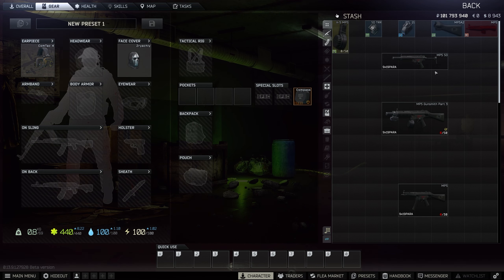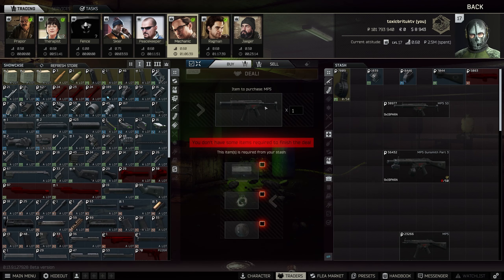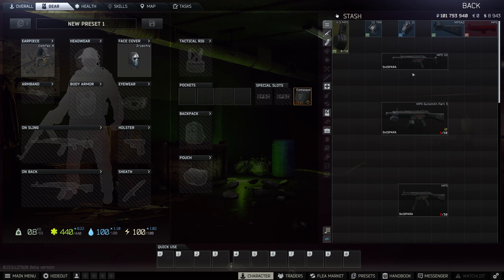It needs a 50-round mag, a silencer, and a flashlight. This is the first and fastest way to complete this quest, but it is also the most expensive. To get started, go to Mechanic Level 1 and do a barter trade for one cycling, one magnet, and one camera lens. When you've bought that, you'll end up with this weapon, and then all you need to do is add three parts.